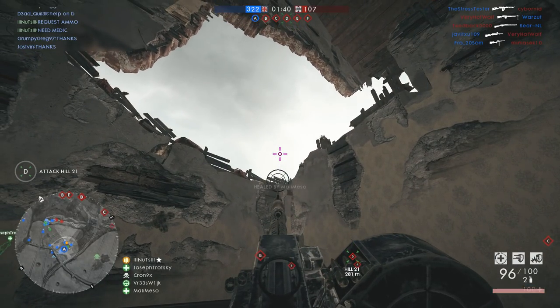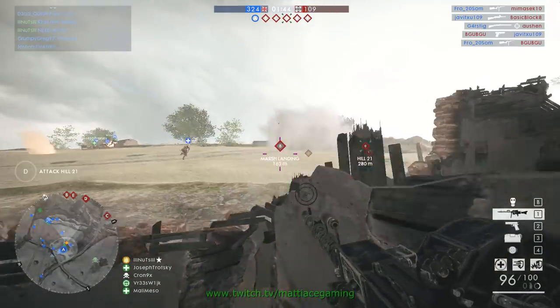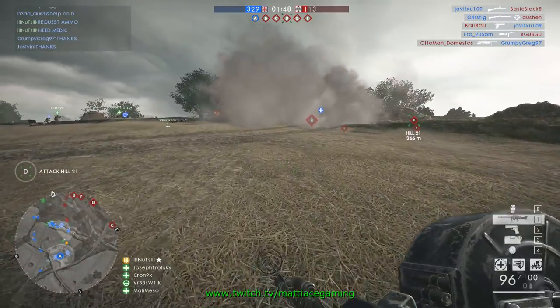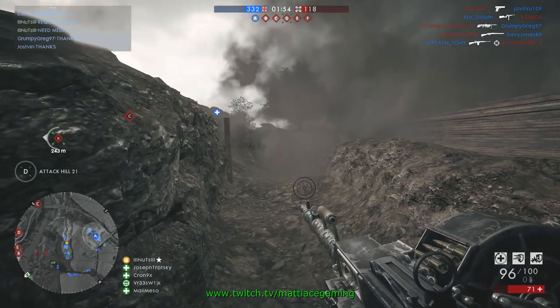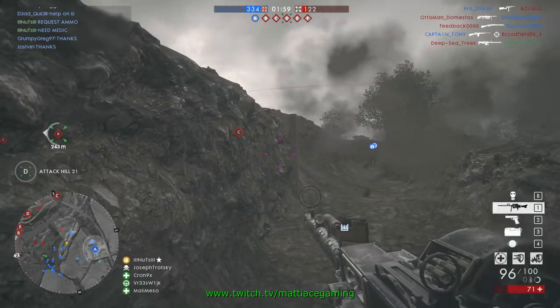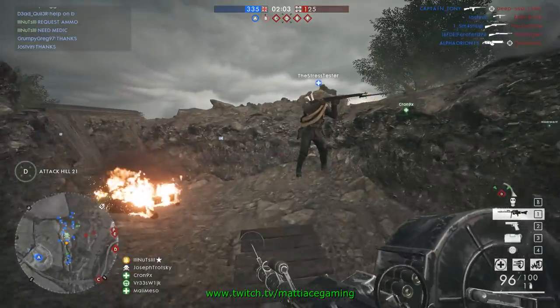Hi guys, it's Mattias coming at you with a video where I'm going to focus on smoke grenades on this map River Somme. When you spawn for the British Empire as the attacking team on Conquest Assault, the very first part of the map can be very frustrating — both getting to A and capping it. Even after you've capped A, it's very easy to get stuck between A and the trench where you see me right now.